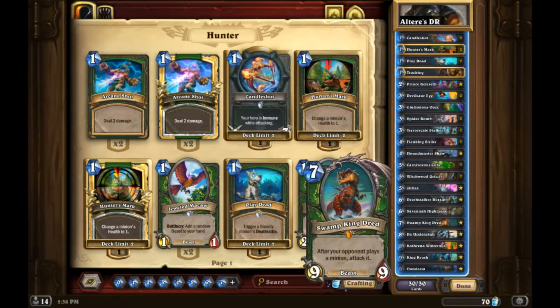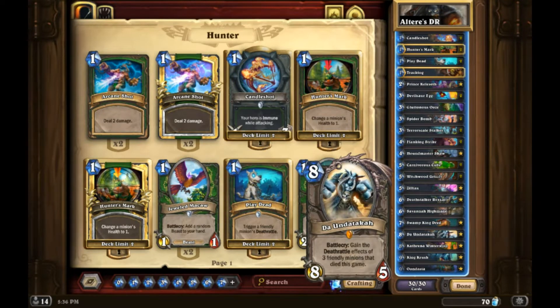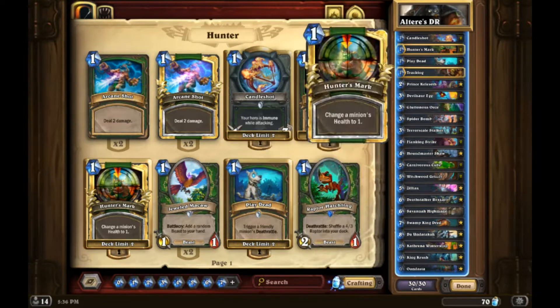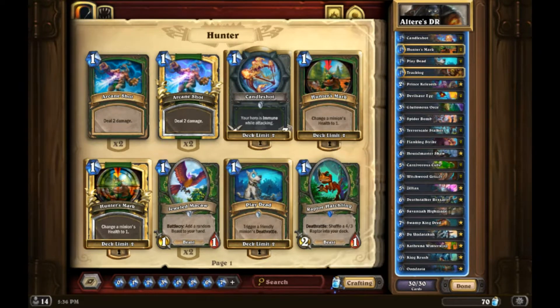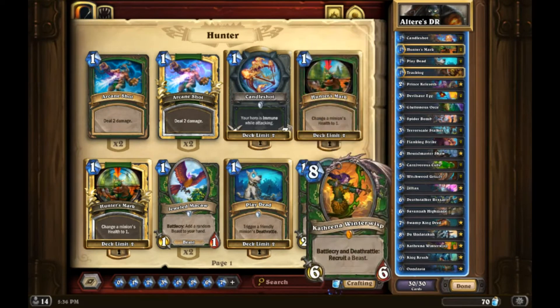I haven't tested Undertaker a lot yet, but it seems pretty powerful in this kind of shell. Lots of people were trying to decide whether or not Indasta was worth it - I think Indasta is really really powerful in Deathrattle Hunter too, so I like that it has both of them.